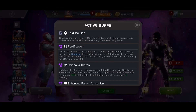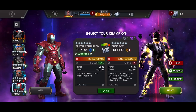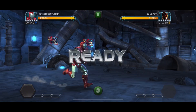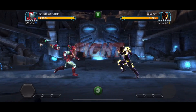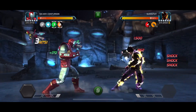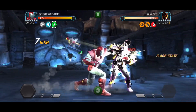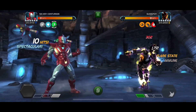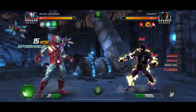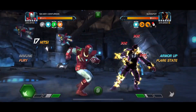Moving along, this is the Fortification node where whenever you hit the opponent and they have an armor up, they place a bleed on you. Centurion doesn't even need the fortification node to counter this because he's bleed immune at base. But every time we hit him and he has an armor up, we get a ton of furies from the Fortification node, so the damage goes pretty crazy. We let him throw a special attack so he'll get an armor up and you can see we're starting to get a ton of furies.